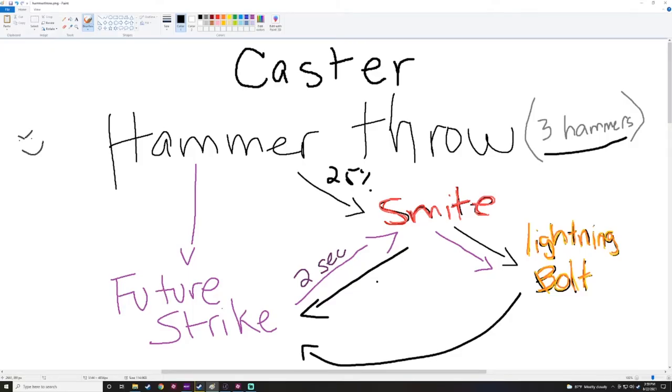So with our Hammer Throw passives, we're gonna be throwing three hammers per cast and each hammer is gonna have a 25% chance to cast Smite. We're really trying to increase our Smite damage with everything we're equipping and some of our idols as well. Each Smite has a 100% chance to cast a lightning bolt, and the lightning bolt is gonna be doing increased spell damage supported by Smite. Each hammer throw will also have a Fracture Strike, and that Fracture Strike will have a 25% chance to cause a Smite as well.